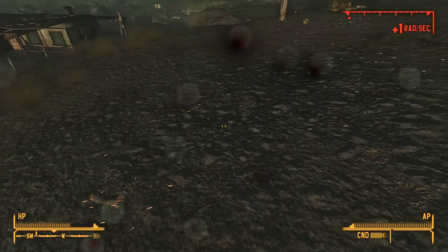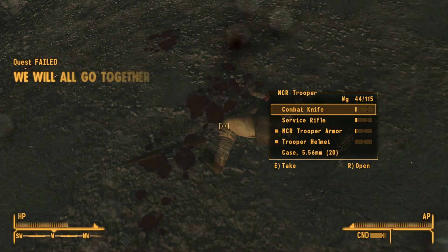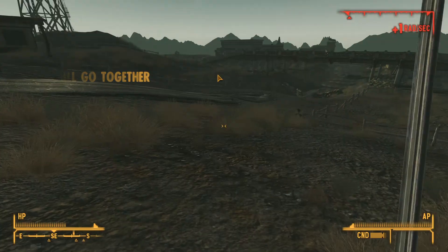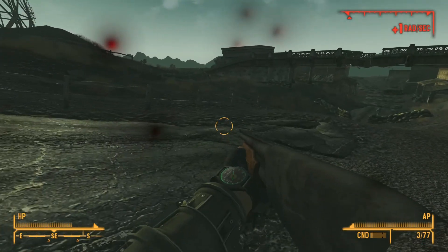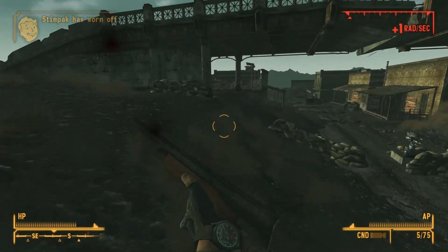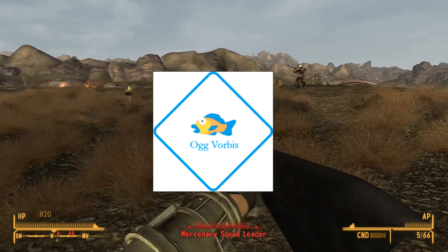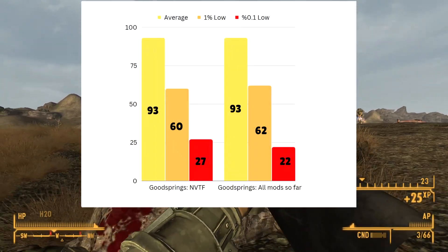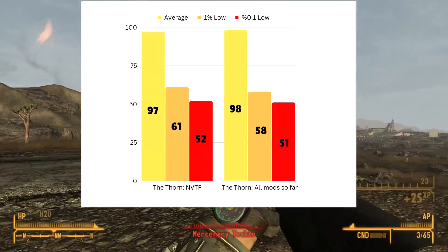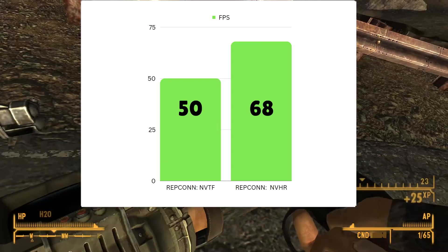Coming up next is the New Vegas Heap Replacer, which replaces the game's heap — whatever that is. You install this one manually by putting the DLL file in the same folder as your game EXE. You'll know it's working because you'll see a black console window pop up on launch. If you don't like that, create an empty text file, rename the extension to TMP with the same name as the DLL, and that will hide the console window. We'll also add the latest Ogg Vorbis libraries to replace the outdated ones that came with the game. Benchmarks show a very slight performance increase, possibly within the margin of error, but with a large load order, the heap replacer might make a bigger difference.